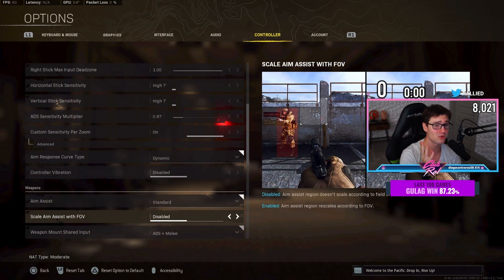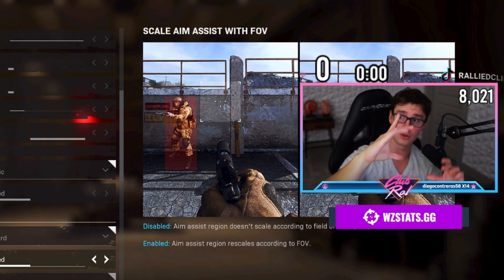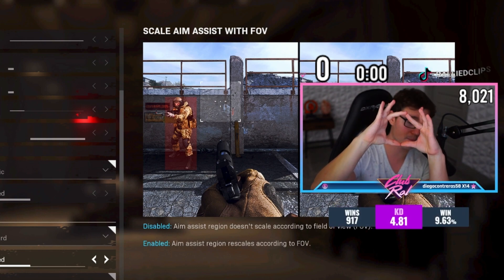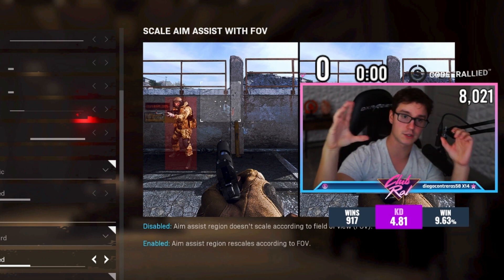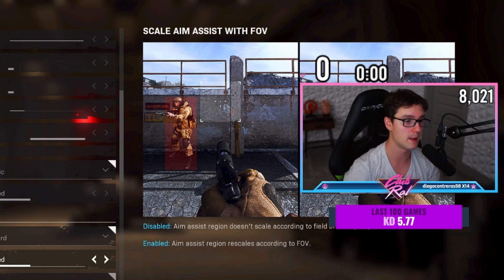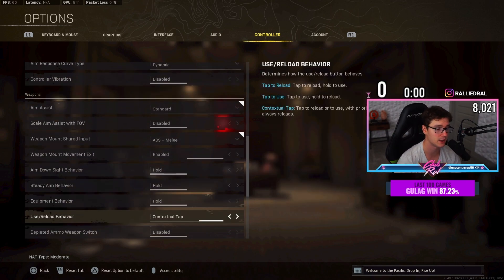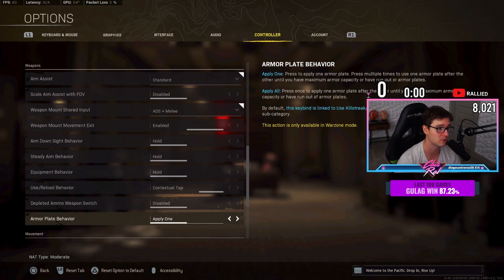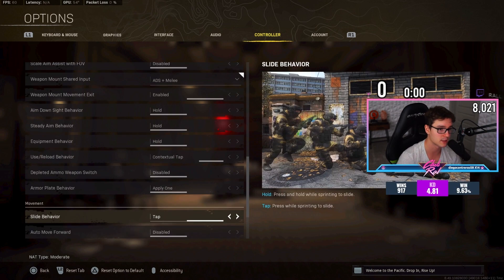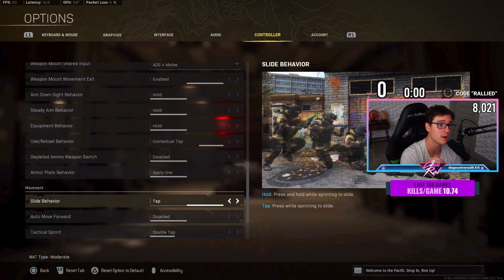Aim response curve type is on Dynamic. Aim assist is on Standard, and disable Scale Aim Assist. On PC, with Scale Aim Assist enabled, your aim assist box scales down with your FOV because character models get smaller — so turn that off and keep the full-sized aim assist box. Everything else you want on Hold. Contextual Tap is a must — tap the button once to interact with anything. I prefer Apply One rather than Apply All so I don't accidentally use a plate mid-fight.